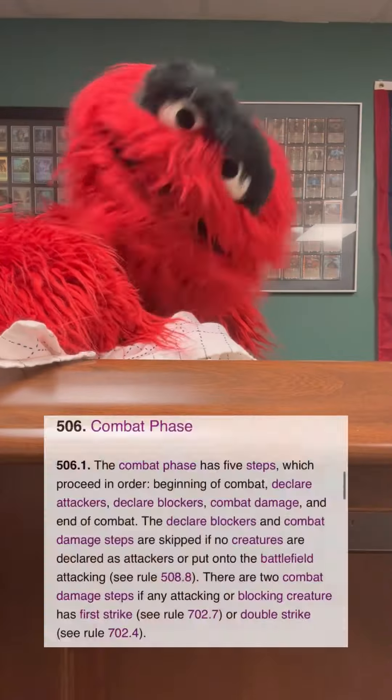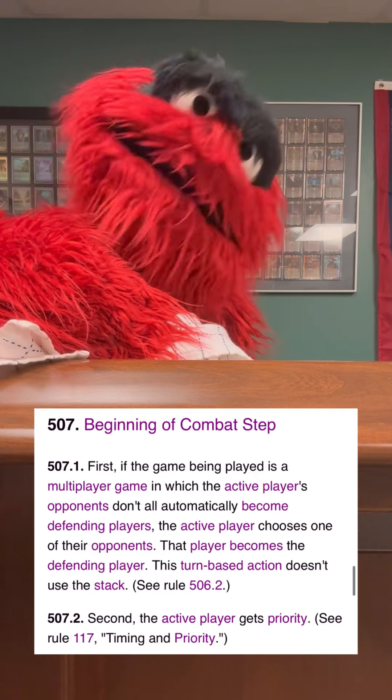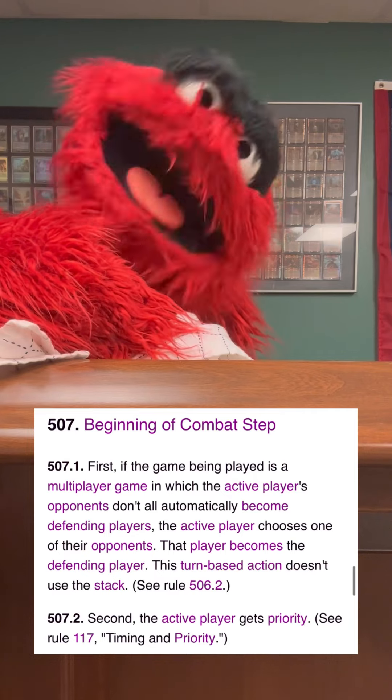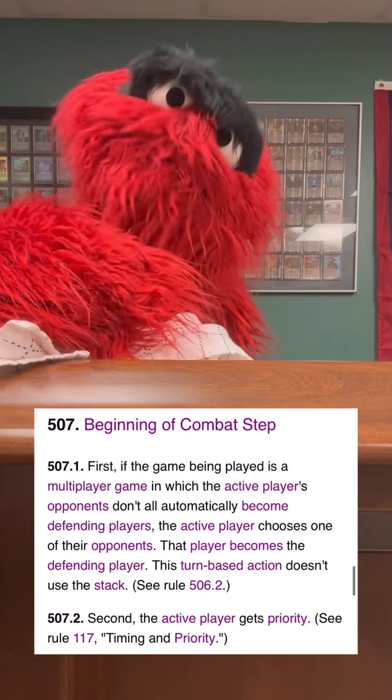The first step in the combat phase is the beginning of combat step. This is when anything that says 'at the beginning of combat' triggers. This is also the last chance for either player to do anything about creatures that might be attacking — for instance, it's often a good idea to tap a creature so it doesn't attack you. The beginning of combat step is the last chance to do this. Once this step ends, it's too late.